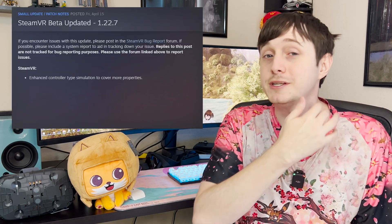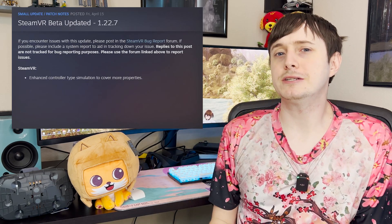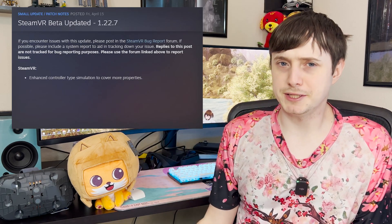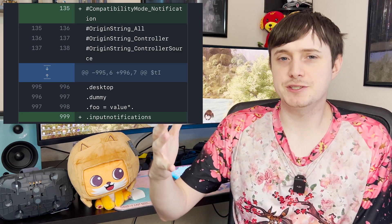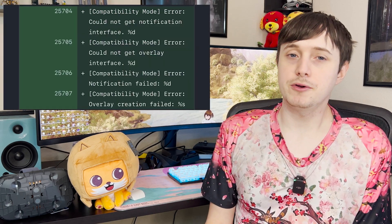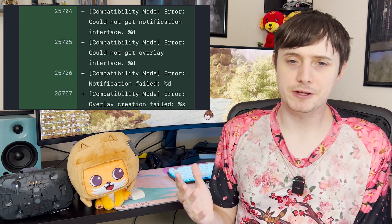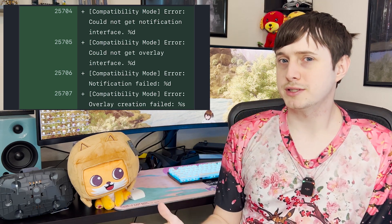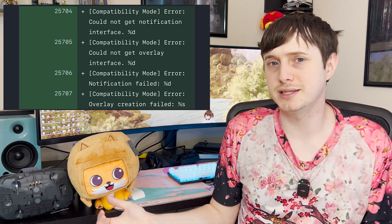First we'll go with 1.22.7. This came out about a few weeks ago and I did report about it on Twitter, but I want to cover it here because it wasn't enough to make its own video until we got a more recent update. We've been getting some strings and references to something called a compatibility mode for SteamVR. This compatibility mode should increase compatibility with headsets that are either in the works or not natively supported by the input systems or other things related to SteamVR.